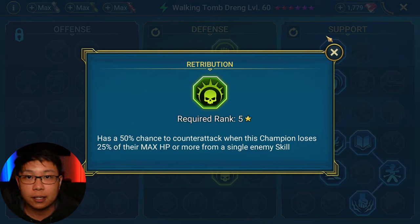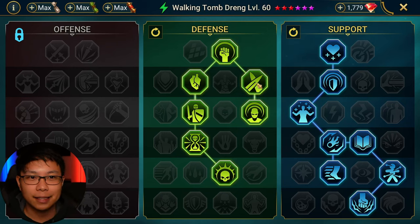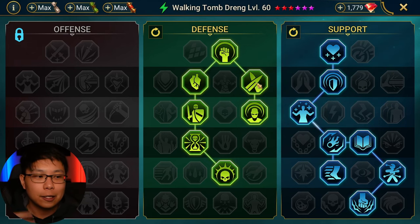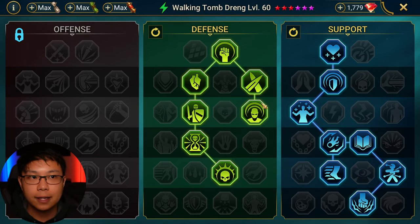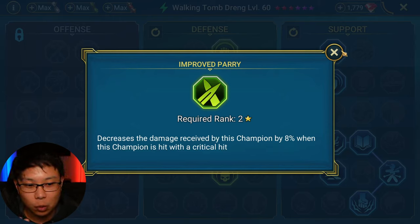We're taking Delayed Death for some damage mitigation over the long haul. We're taking Retribution for a 50% chance to counter — counters are generally always good, except in very specific instances in Hydra when you're going up against the head that puts up Poison Clouds. But I still prefer to have this on for other content because if you can tick those HP burns off, that's a lot better. The cool thing about HP burn is it spreads to all enemies — the entire team is going to receive damage from HP burns. It's also a good way to kill Spider.